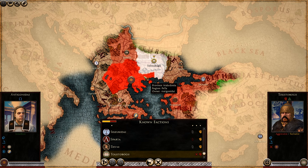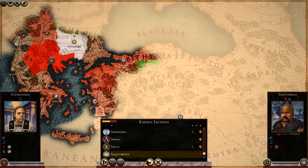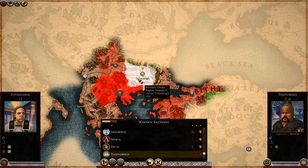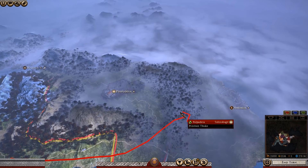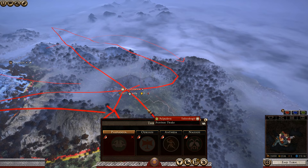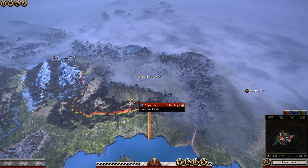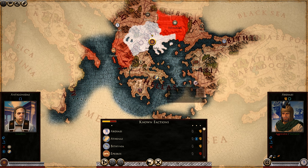You have a single war ongoing against the Tolistobogii Celts to your northeast — a faction of Celts that migrated from the northwest. Their cousins the Galatians have moved on, but these remain a menace on your border. They hold Pulpudeva, the capital of Thrace, which is a good foothold into the province. Be aware that the other cities in the region are owned by non-Hellenic factions, so holding Pulpudeva will require significant work on public order and cultural conversion.